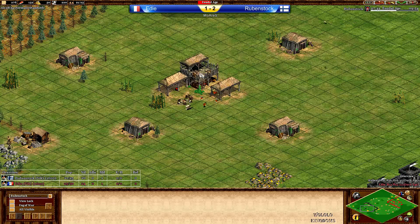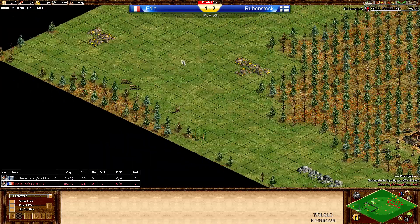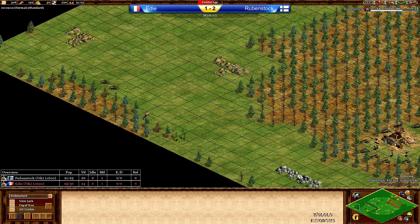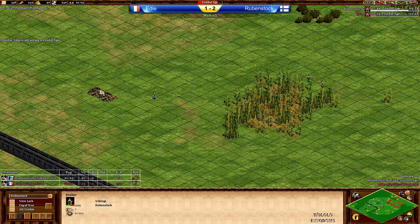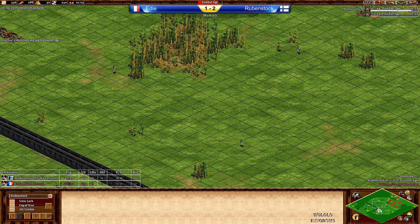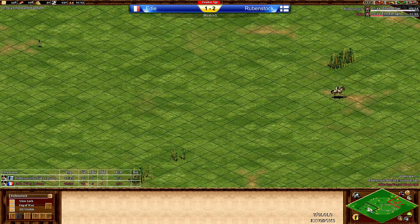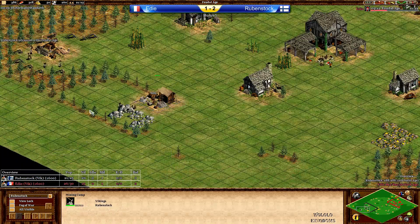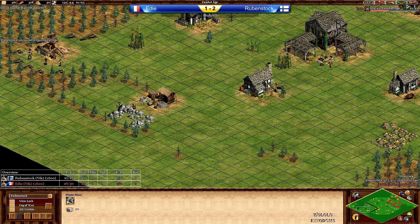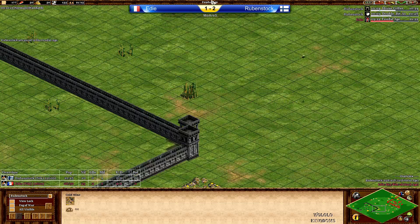Once again I need to start early. We have a Vikings war in game 4 — both players picking Vikings. Rubenstock has 3 deer inside, extra gold, third gold, and a second stone but can only see the second stone right now. He's sending villagers forward and palisading over the dead wolf. He is going to be aggressive once again. Eddie also up to Feudal Age with 5 more villagers and probably no Loom here. Rubenstock has 2 villagers on the main stone which is almost trapped into that forest — but not really.